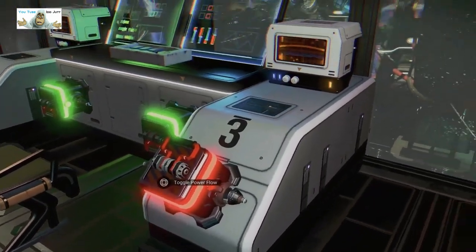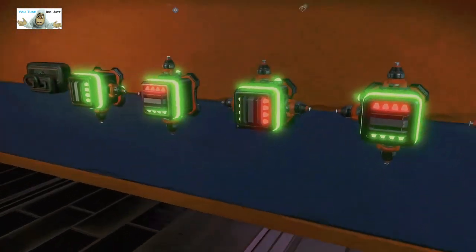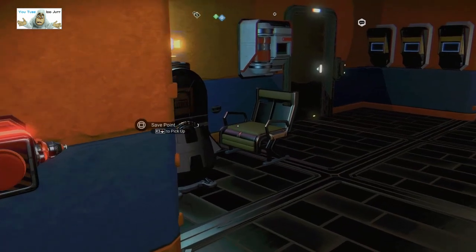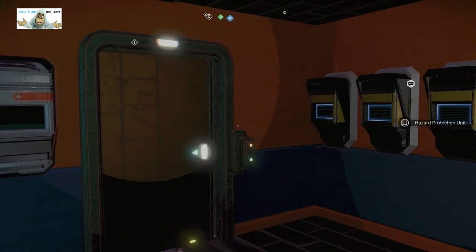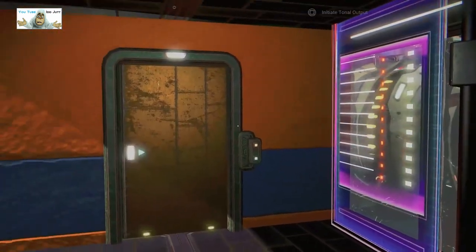I don't know whether to turn them on or off — we don't want to shut the planet down. All the flashy bits and a toggle for power flow. We'll leave that alone, we don't know what it's going to do. There's no toggle there. Okay, we don't know. Where are we? Right, in here.